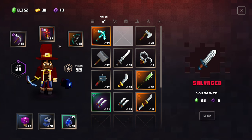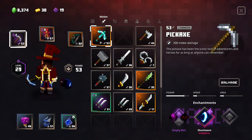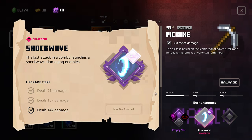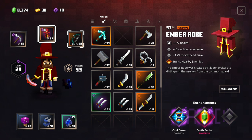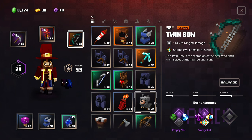Having more shockwave damage is also really nice, but I want to grab this at least once. We still have 10 enchantment levels so we're good. Spending emeralds is fine - we'll always get more back. I think we'll keep what we have right now. That was actually really successful and we leveled up our power level too.